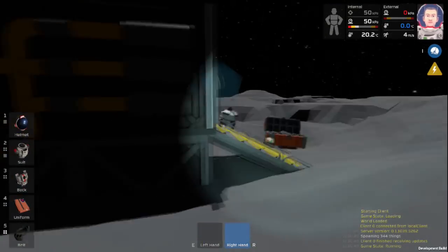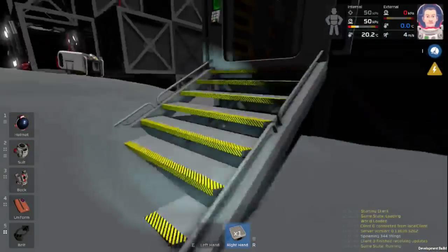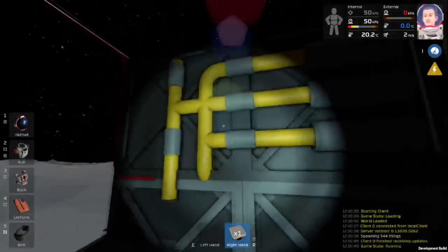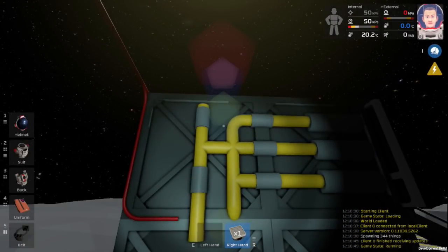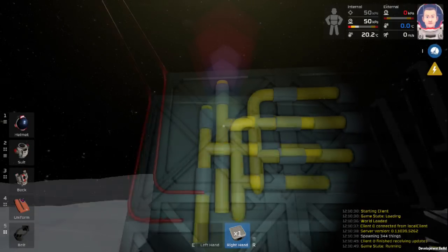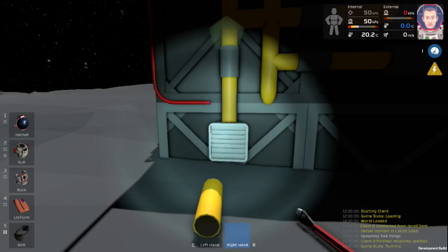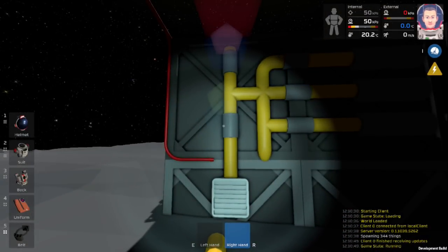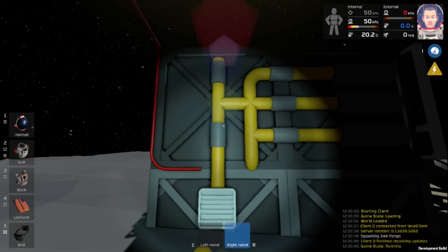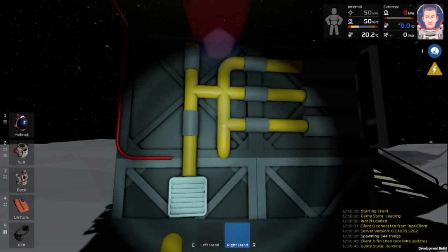Now we can grab a passive vent. As you can see, the system can fill three separate bottles, and the top is also going to be for the large bottle. On the bottom, we're going to place a passive vent. This is going to allow us to completely drain this system so we don't accidentally put, like, hydrogen in our breathing air, or so we can just keep everything as pure as possible.